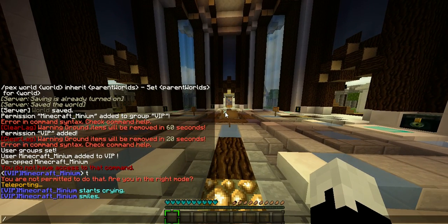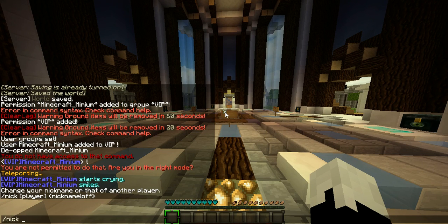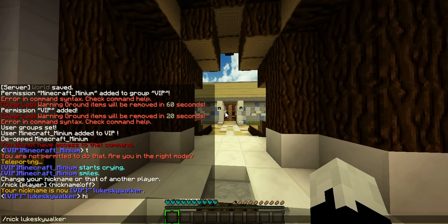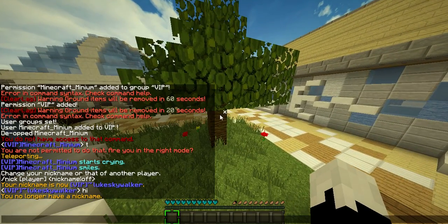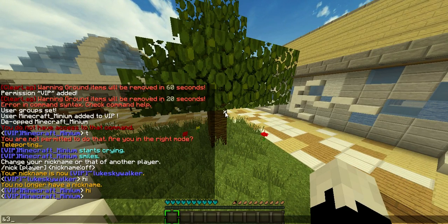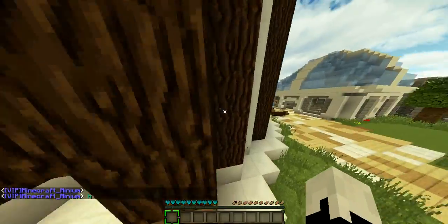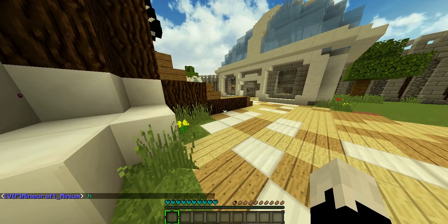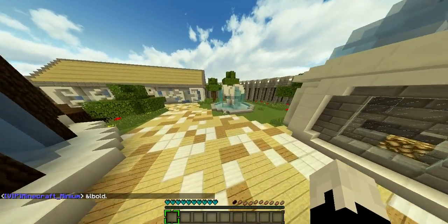Let me show you some more perks. There's nick — so I can set my nickname to something like Luke Skywalker. Looks cool, huh? Let's do nick off because I don't want it anymore. I've also added colour chat for VIP so you can do all kinds of colour messages. You cannot do bold though, because I've decided I'm going to add that perk for the next rank tier.